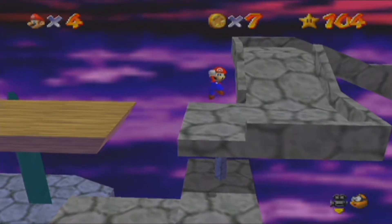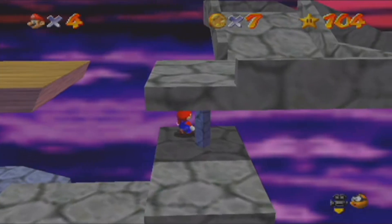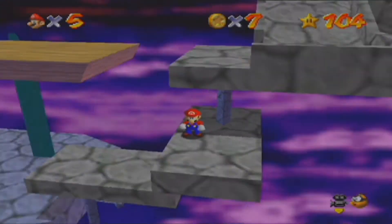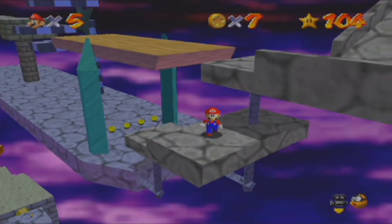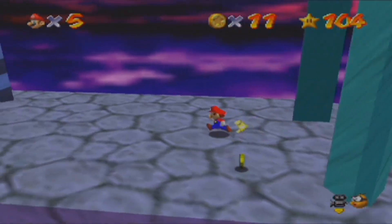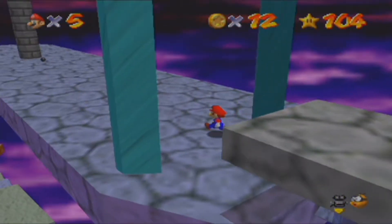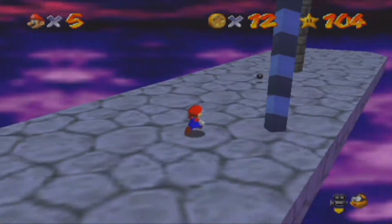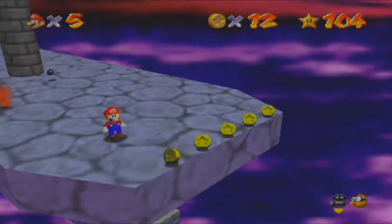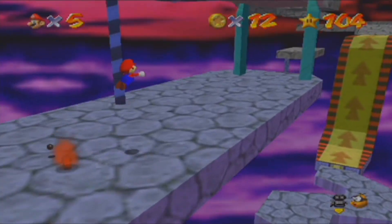Oh, that's a one-up. How can I get that? Mario, why are you so slippery man? It's better to go down here. Maybe there's like a red coin hidden. No, there's no red coins. So we are just going up.